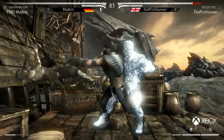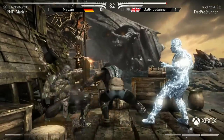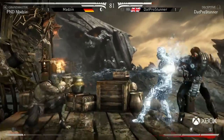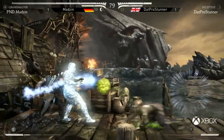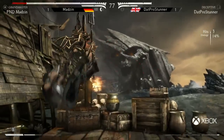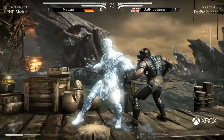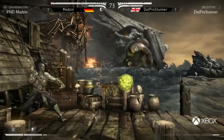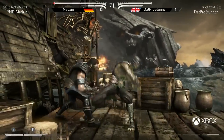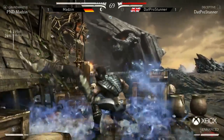Stunner thinking a little too far ahead here it seems. He's using so much bar — he has three now though, but he's taking so much damage. Gets out of the corner, but have to be careful because Madzin has a significant life lead. That was nice — it cost him all three bars, so very expensive. Not quite sure if it was worth all the stock, but managed to at least get Madzin cornered. He at least lives to fight another day, and then here comes the clone — that's going to kill him.